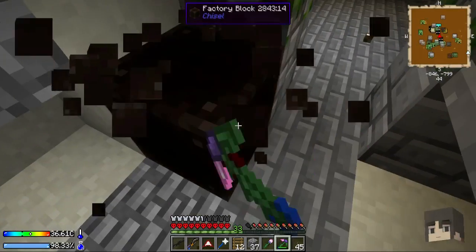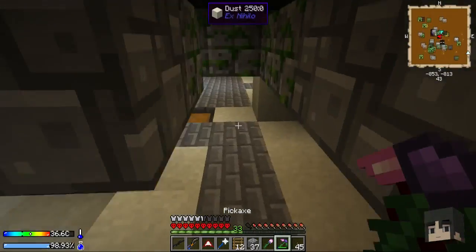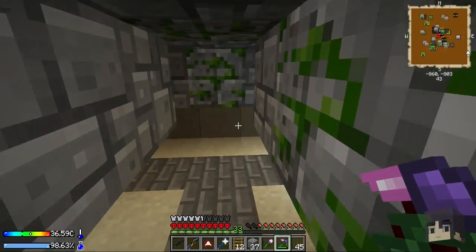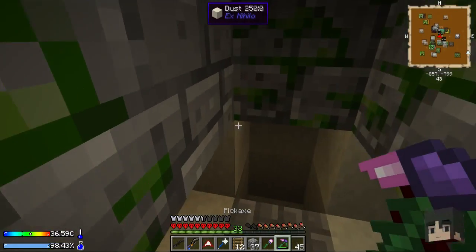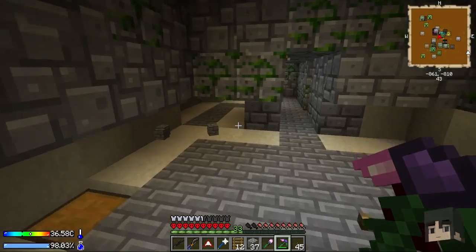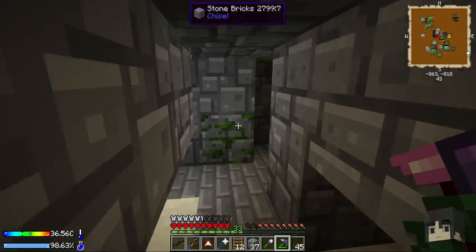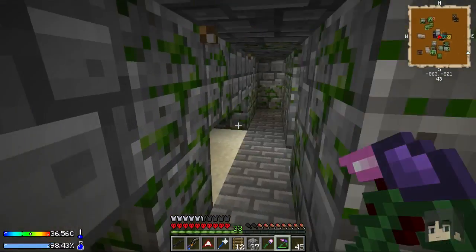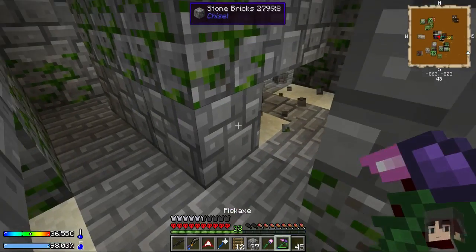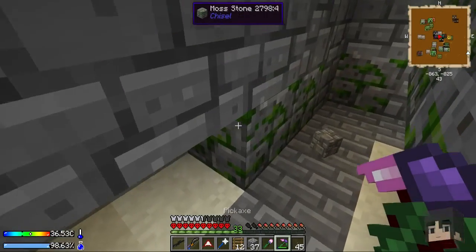We found two chests - well more than two, I found some on the other side too - but nothing worth anything. All this junk in the hallway. So from what I can tell, 1.1.3 city generation is too random, there's nothing good here. We're finding these difficult to navigate and just getting electrum.